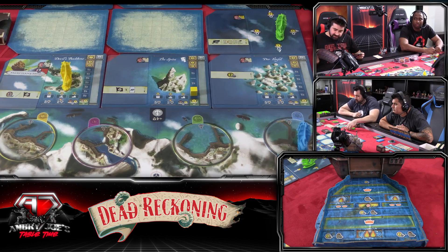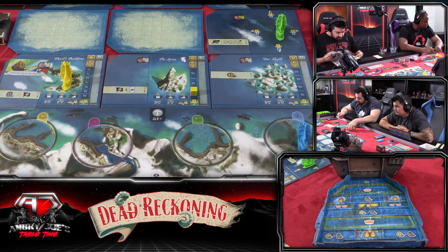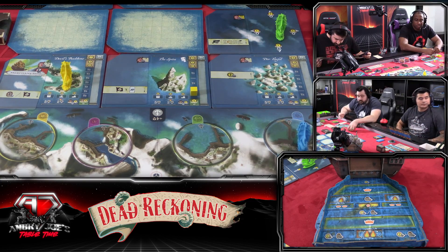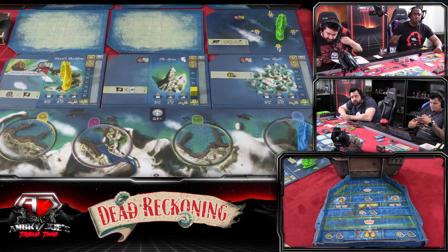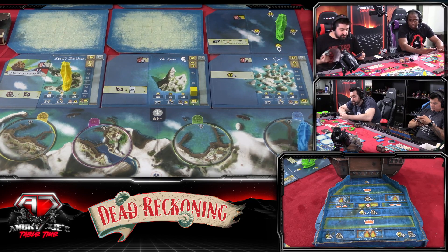Let me go through the actual exploration rules. If you stop on an unexplored board, you must explore it — flip the board over, draw the top advancement from the box associated with that row, and place it face up. This ends that particular move action, but you may take subsequent move actions. However, you may not explore more than one ocean board in the same turn, so any further move actions cannot result in stopping on another unexplored board. You can move through it but you can't stop on it.